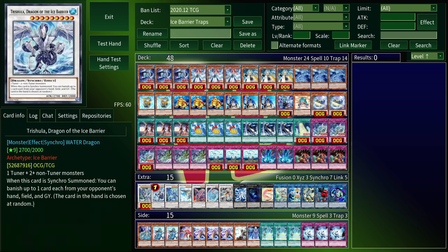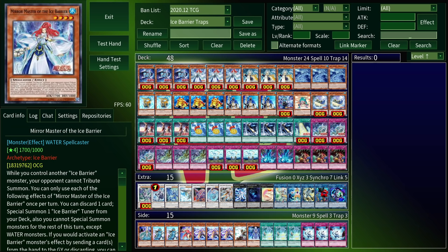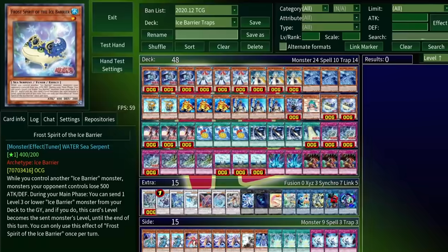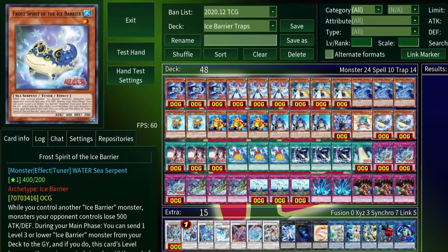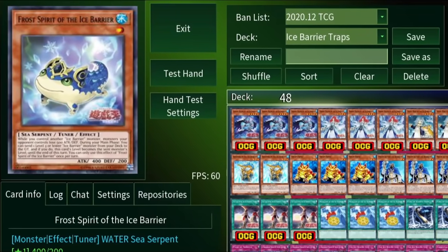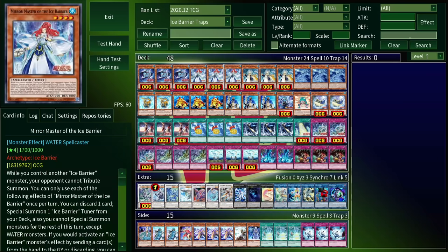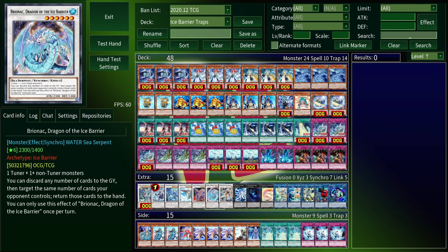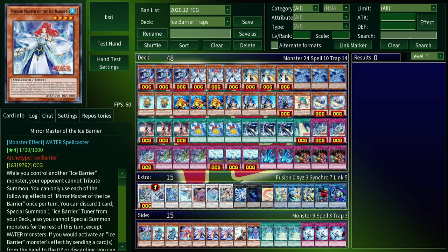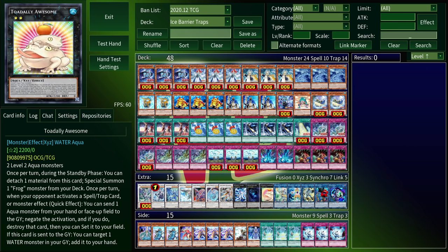As for my traps: Pulse of Trishula is specifically Ice Barrier support; Ice Bound God is implied Ice Barrier support; Fury of Kairyu-Shin is Water support that searches Torrential Tribute; and Ice Dragon's Prison is entirely generic, but it does have a picture of an Ice Barrier monster on it — which is close enough for me. We also play Trap Trick to search all these traps, since you'll want to see at least one of them first turn. Generally the idea is to go first, use a combination of Totally Awesome and these traps to slow down your opponent, and then follow it up with a whole bunch of synchro shenanigans — either ending on Ice Barrier synchros or some related Water support like White Aura Whale or Dragite. With all the new support you can make these pretty consistently now.